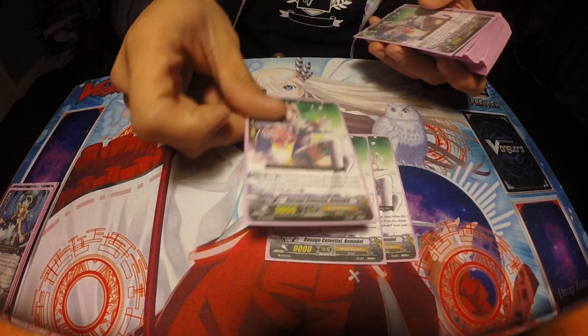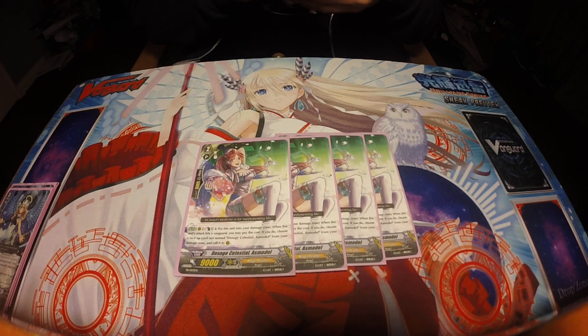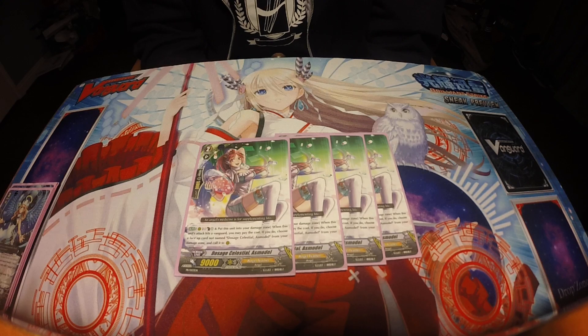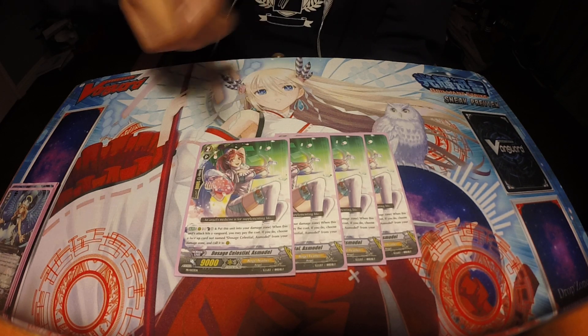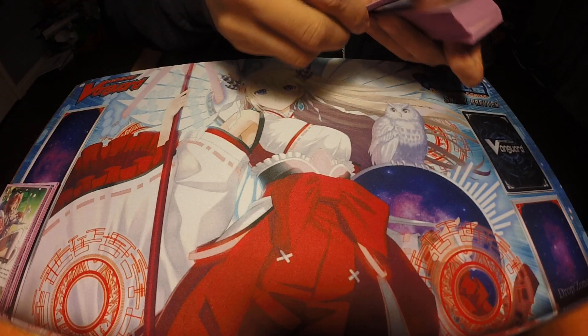For our grade twos, we're running four copies of Dosage Celestial Asmodel. She's going to be the legion mate for Machadal. Her skill is: counter blast one, put into the damage zone — when this unit attacks and hits a vanguard, you may pay the cost. If you do, choose a face-up card not named herself from the damage zone and call it to rear guard, so it lets you swap out for an extra attack if you hit the vanguard.